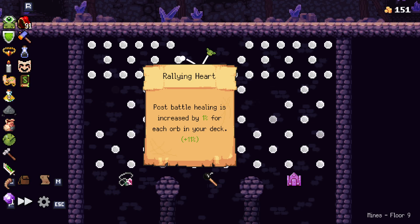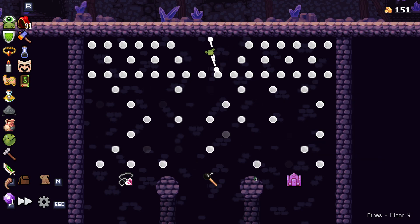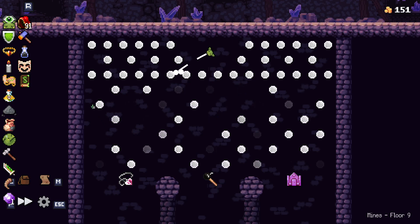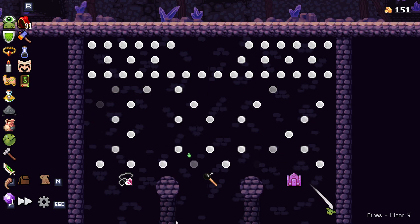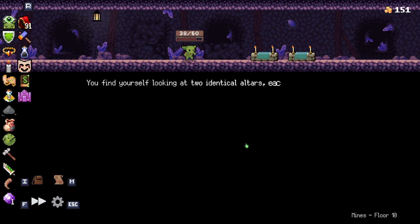Post battle healing is increased by 1% for each orb in your deck. Walls and bottom bouncers are extra bouncy. I kind of want this one. It's not going to give me that one. I'll take it. Is there an instance where you don't want to... certain relics I know you don't want to take, but so far the relics they give me for these...